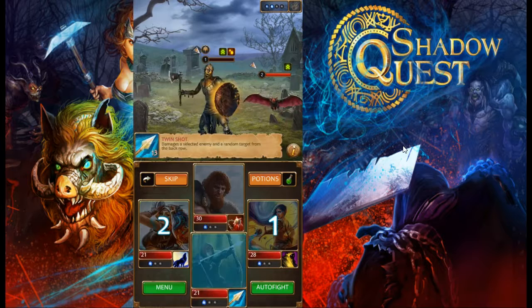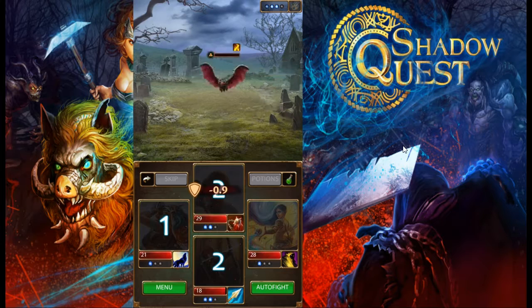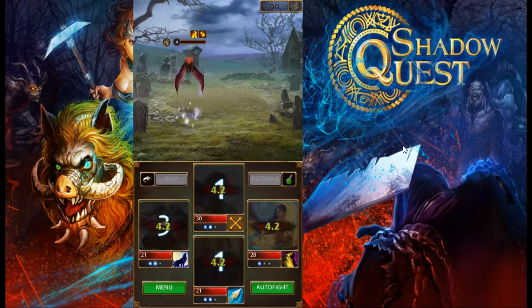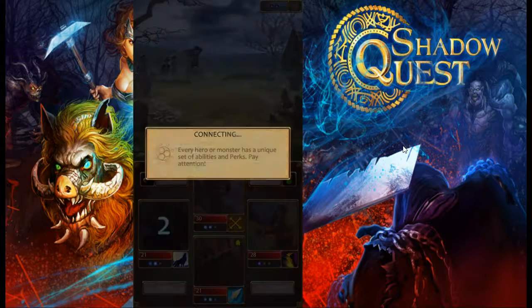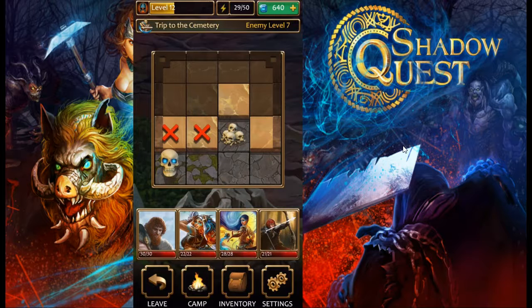We'll throw out our archer and finish up with the grunts, then use our mage to get that healing dot. The dot finishes off the bat before he attacks, so all our units are completely healed. Each unit has different HP and different stats. You pick up crystals which are a kind of premium currency. Now that we've beaten that monster we can progress further up into the dungeon.